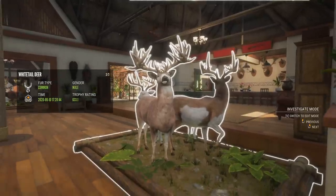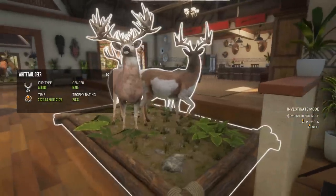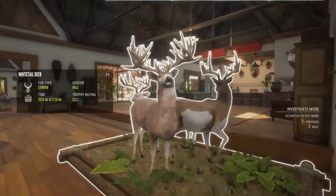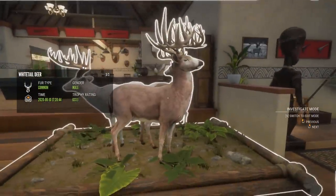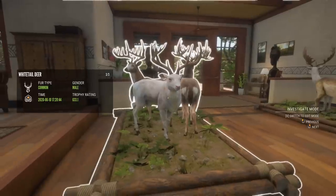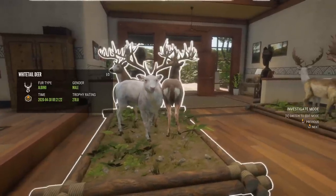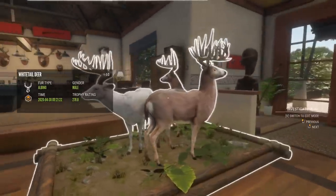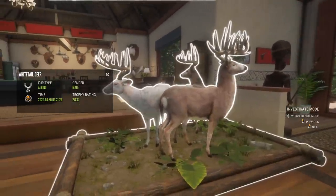Obviously the most important animal here is the Great One. It's a 633.1 score, which, when you figure a huge diamond is about 300, for him to be twice that and more is just crazy. And to get him with a bow after a crazy whitetail grind — we shot, I think, 8 diamonds, including these two rare guys, a bunch of other rares. You'll see the imprint of the Great One grind throughout this lodge because there are a lot of whitetail in here, but it just made for a crazy cool multi-mount.